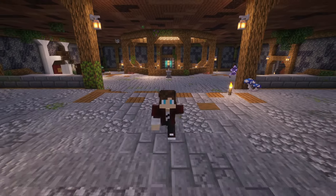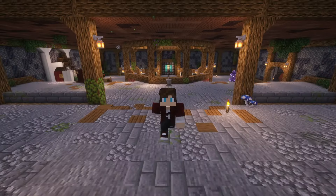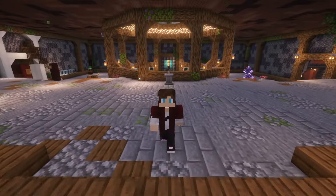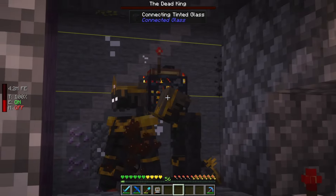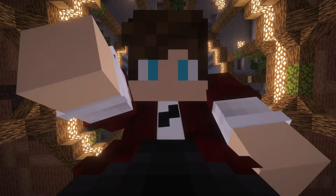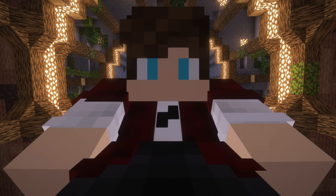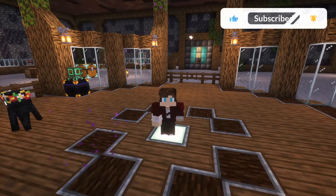You clicked on this video for one reason and one reason only: to learn how to farm a warden in the early game in All the Mods 9. But what if I told you that by using this method you will also be able to farm other bosses too, like the Dead King from the Iron Spells and Spellbooks mod, and farm all of their drops? What's going on YouTube, I'm PapaOxy and I'm here to teach you some modded Minecraft, so let's get right into it.